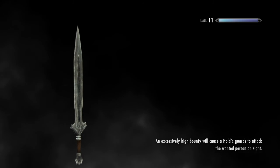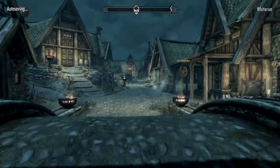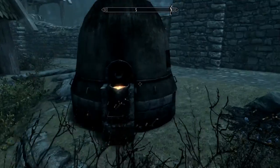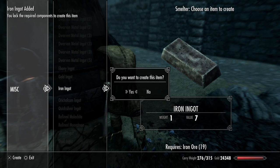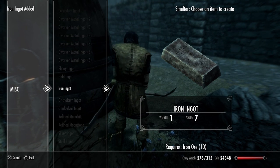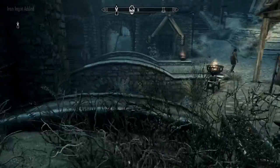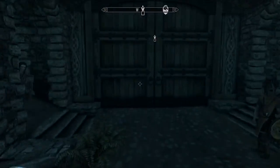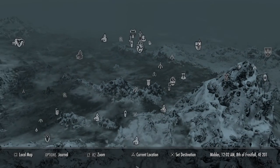The smelter's still here. If you ever become over-encumbered, get a follower — like Lydia over here. She ain't too smart but she can hold a lot of stuff. Now go back to Lakeview.